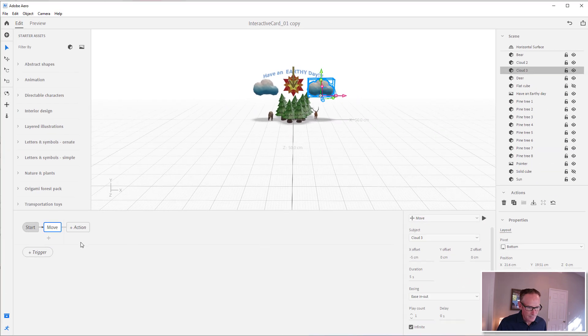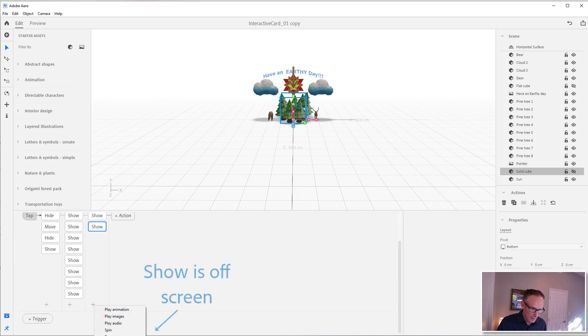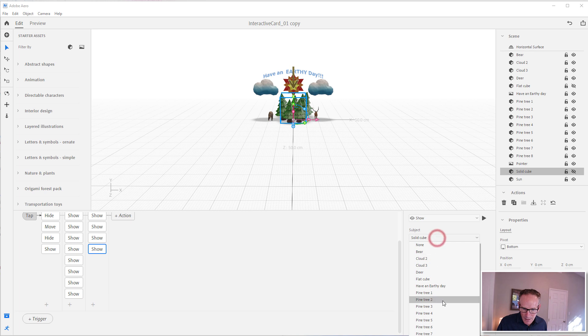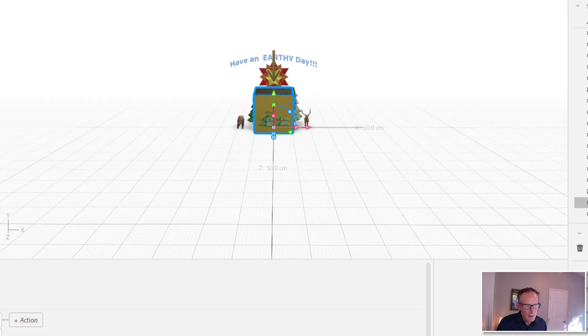Let's come back to our solid cube. Now I want to hide those clouds but have them show up in the scene. I'll go to cloud one and set a duration of 0.5 seconds with a 0.5 delay, so it comes up after the animals. Then I'll do another show for cloud three — also 0.5 seconds with a 0.5 delay. I didn't hide them, so let me hide the clouds and show the cube.